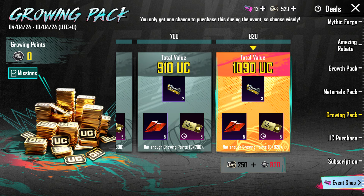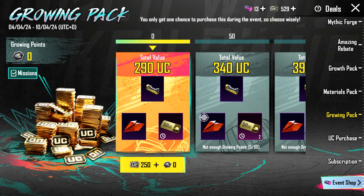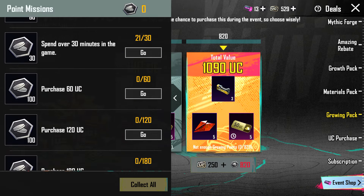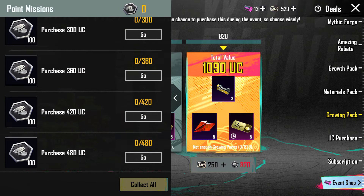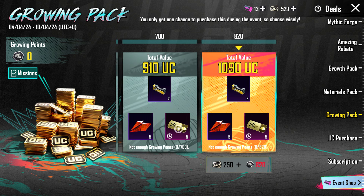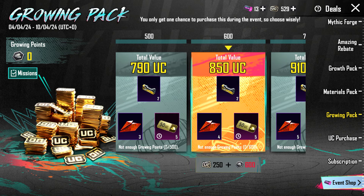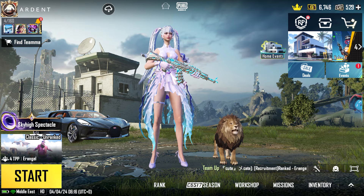If you purchase the first pack, then only the modification material piece differs — the other rewards are the same. This is the last pack you have to purchase. Here you have points and missions, these are all you have to do. You need growing points and 250 UC. The 250 UC you spend you will not get back, keep that in mind. The rewards you get are 800 growing points and 250 UC.